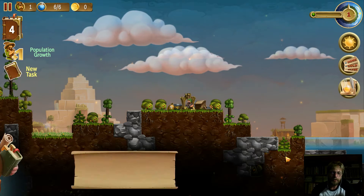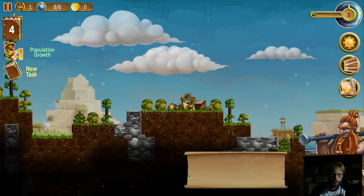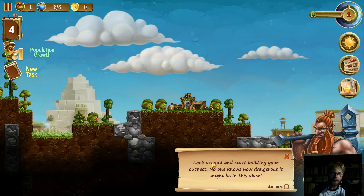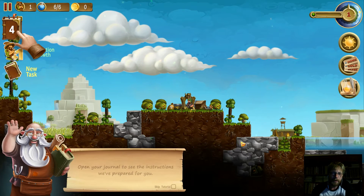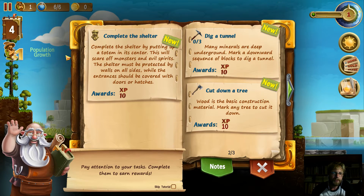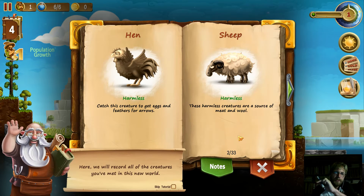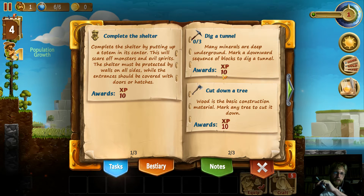We opened an ancient portal to this new world. We have a dwarf in a new world — unfortunately we currently only have enough power to send one dwarf. The portal says: look around and start building your outpost. Let's open the journal and see the instructions. We'll switch to the bestiary tab — here we can see the different creatures we've met in this new world. Let's go back to the tasks.